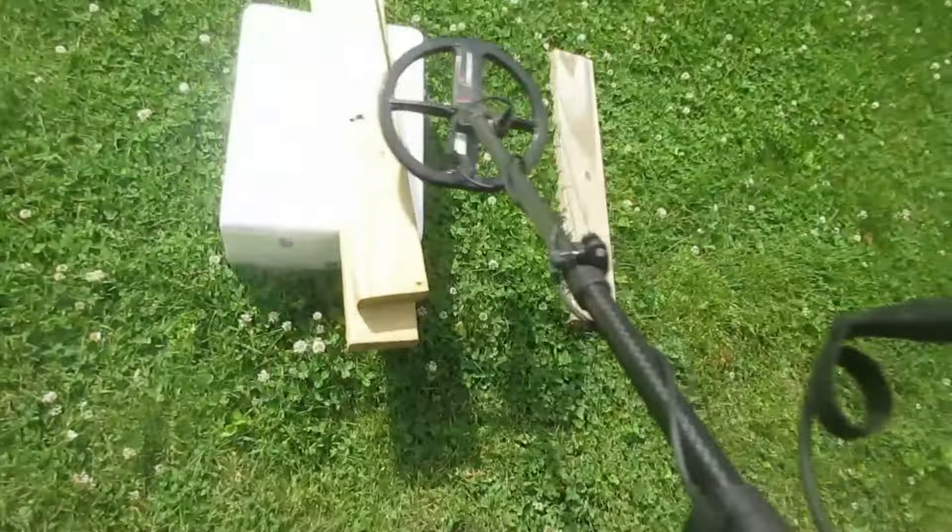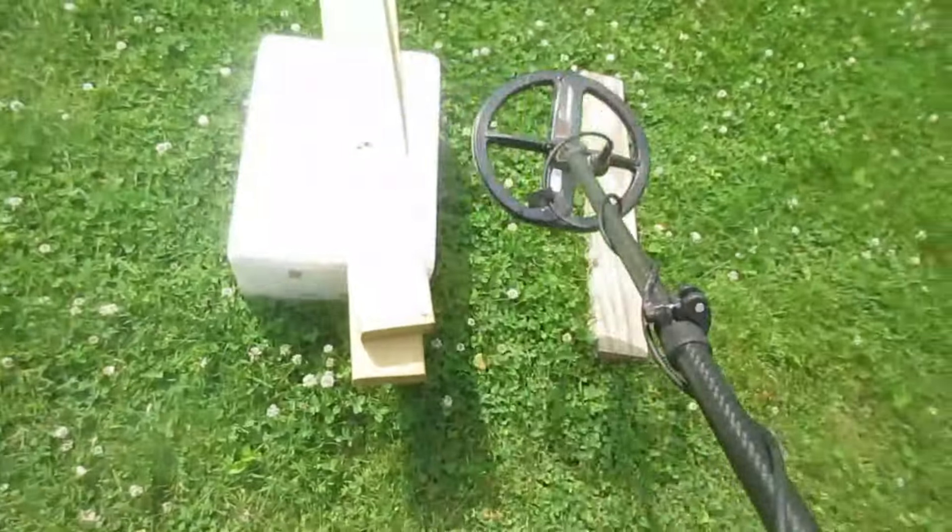Alright boys, here's a Deus II with a 9-inch coil and a Manticore with a 9-inch coil. You see that little gold ring down there? Now I'll turn this detector back on and give you an ID on that gold ring with this machine.